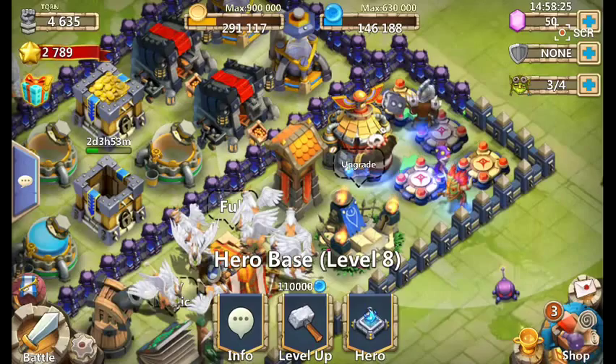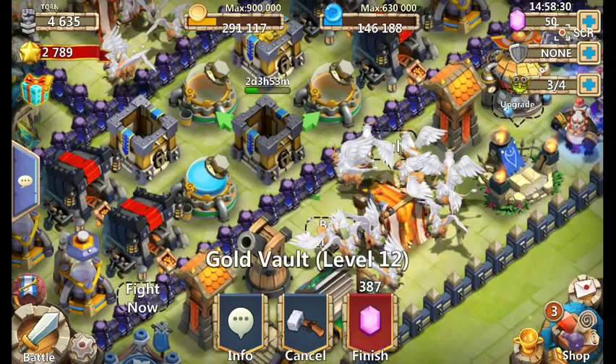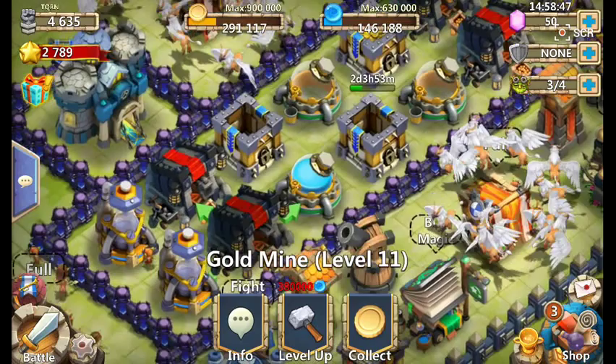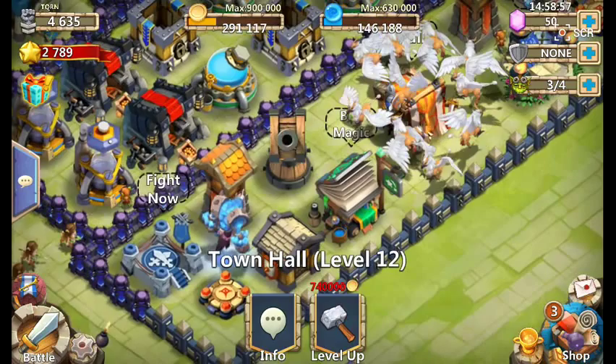I haven't actually raided or gotten any gold from players, so I might as well do that. All my gold vaults are level 12, going to 13. All my mana vaults are level 10 and one is level 11. Two of my gold mines are level 10 and two are level 11. My town hall is level 12.